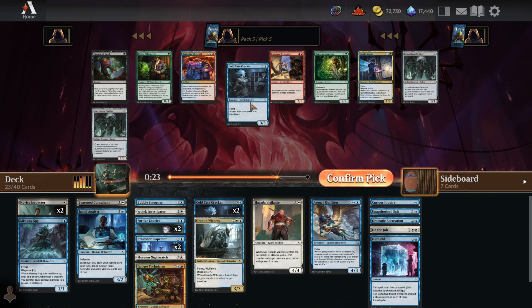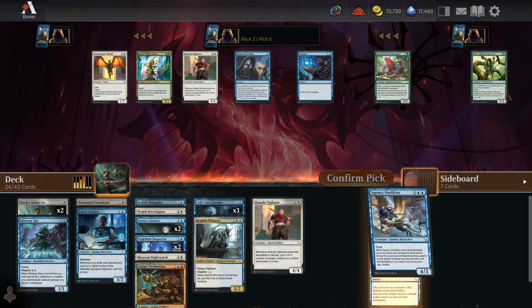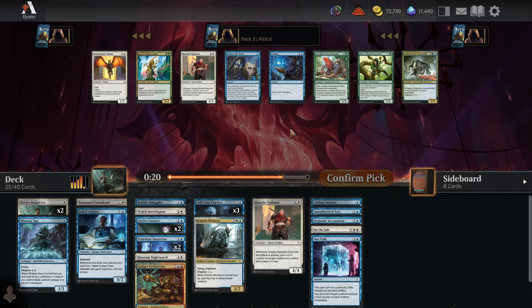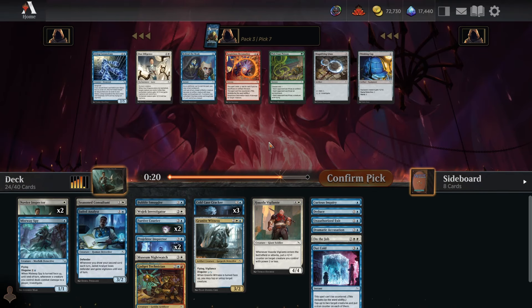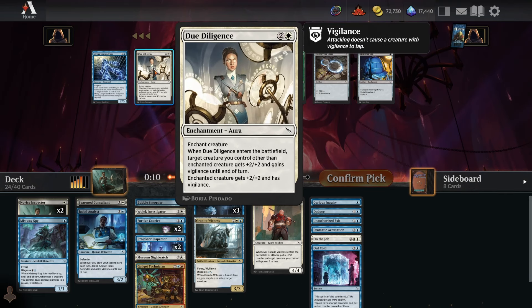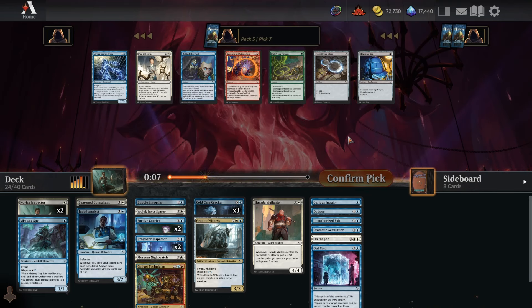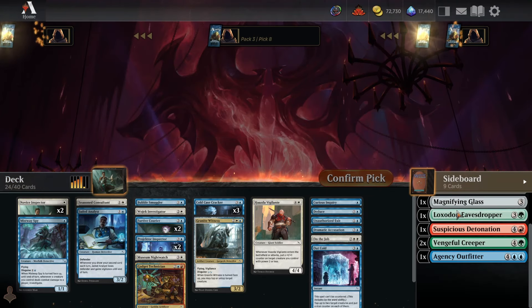Another Cold Case Cracker — that's our 24th playable, so we can cut Agency Outfitter now. Deduce is fine, Vigilante is fine — with creature to non-creature count at 18 to 5, I guess it's Deduce. Pick seven: Magnifying Glass and Thinking Cap. Maybe we do get the double-up since there's nothing I'm that interested in playing anyway. I'll take the Magnifying Glass and see if a Thinking Cap wheels — if it does, we'll put the Outfitter in alongside Magnifying Glass and Thinking Cap.